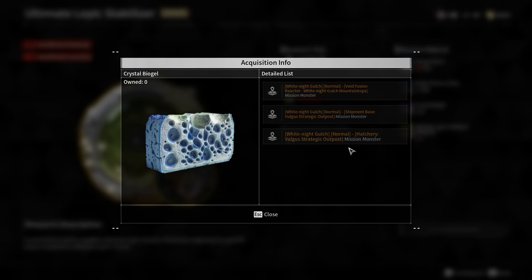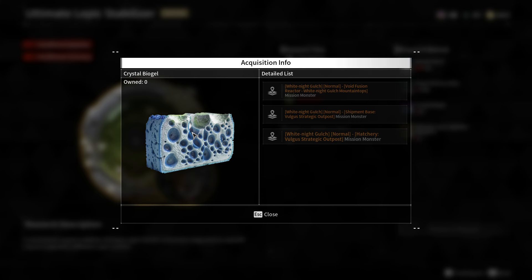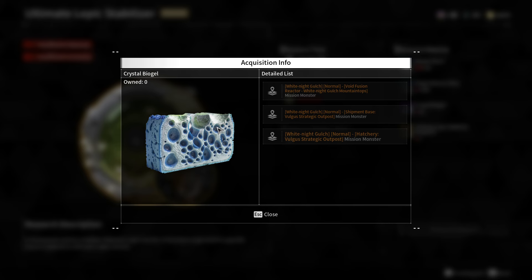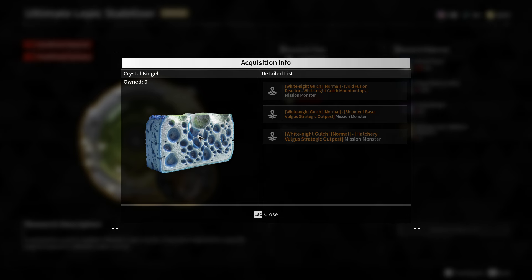In this video, I'm going to show you how to get Crystal Biogel in the First Descendant, which is this thing over here. I have to warn you before we begin: these can be very time-consuming, and it will take you quite a bit of time to obtain a significant amount of these.